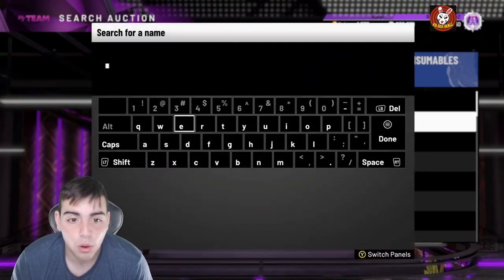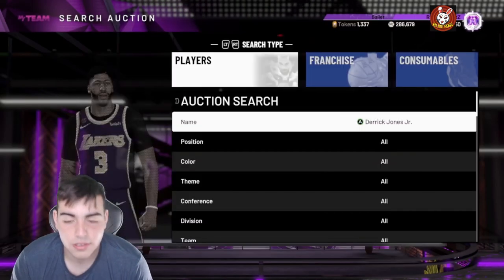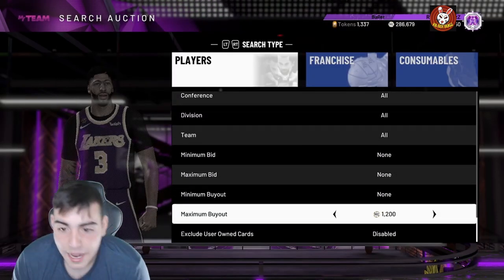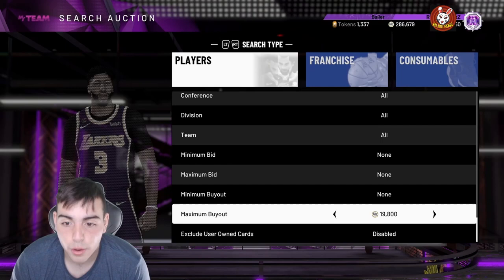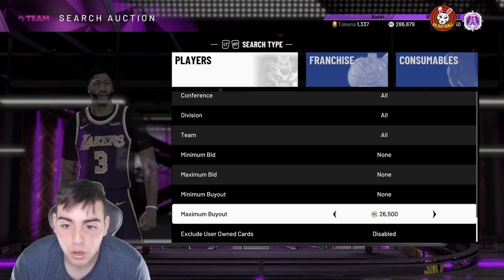So we're gonna start off with number one: Derek Jones Jr., for the price of around 20K. I sniped probably 20 of these guys last night, he was going for the low, I kept sniping him.